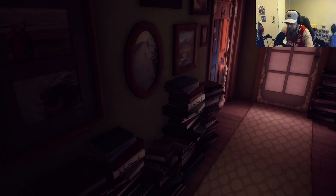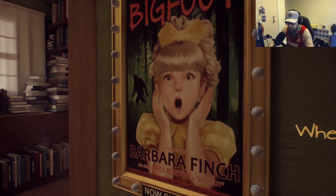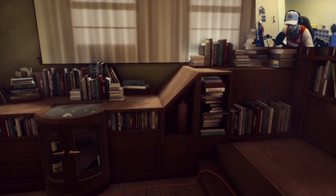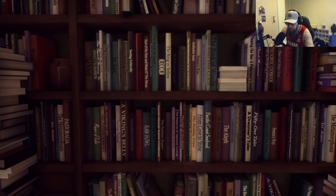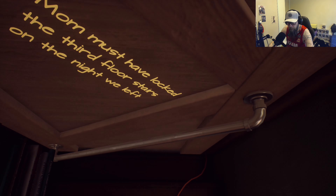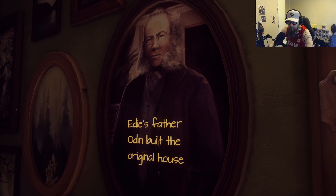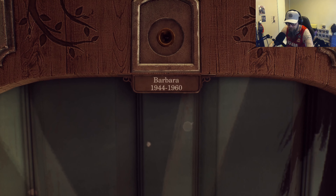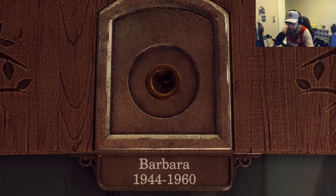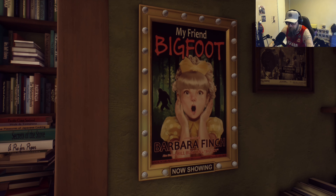Narration: 'Whenever people ask me about my family the first thing they always want to know about is Barbara.' I can see some repeat pictures now, which is understandable — the devs would have had to design all of these book bindings. Narration: 'Mom must have locked the third floor stairs on the night we left.' Bummer. Edie's father Odin built the original house — now Odin, that's a name. Barbara was a child star — from 1944 to 1960, so she was around 16 years old when she died. So America grew out of child stars in the 60s, alright.